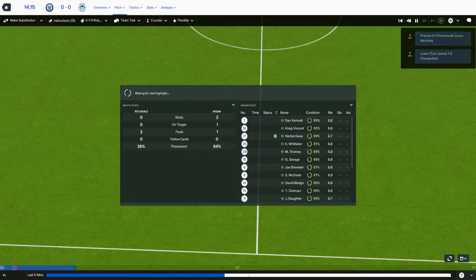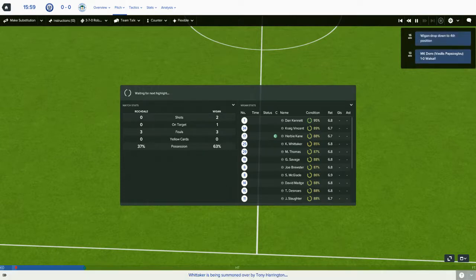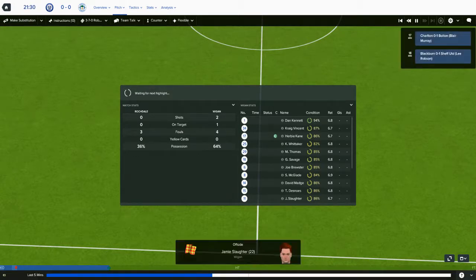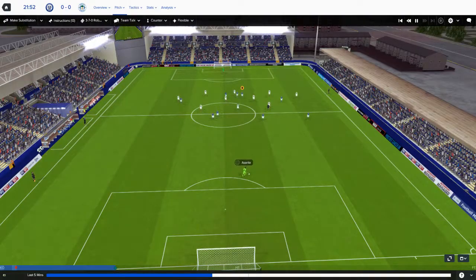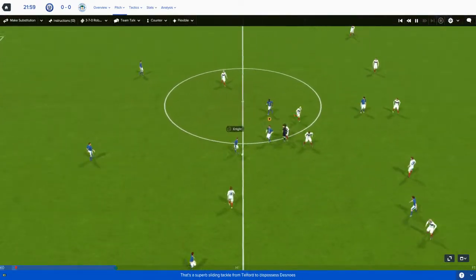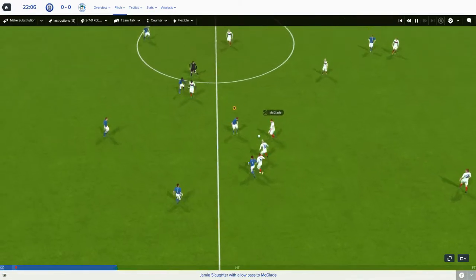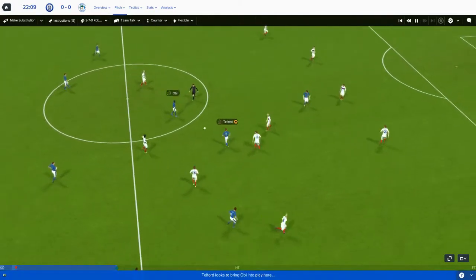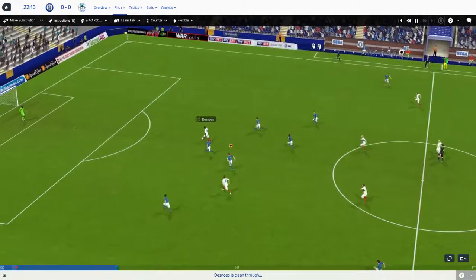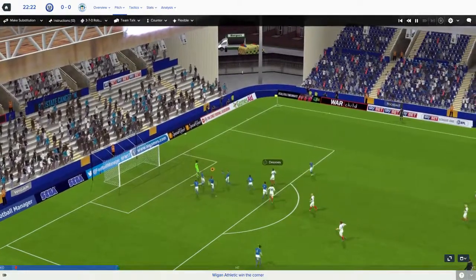One thing they've managed to do so far is commit one foul and it cost them a man. Now I'm going to be getting yellow cards, I assume — my guy just got a lecture. Normally with this game, if my guys foul anybody I get a yellow card, and if their guys foul me, nothing happens. There's a good sliding tackle by their slightly injured player — Telford, that's his name. Their passing is about as good as mine, though there was a nice ball over the top.